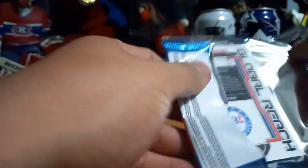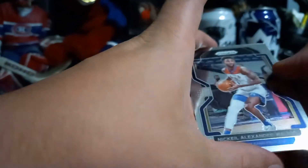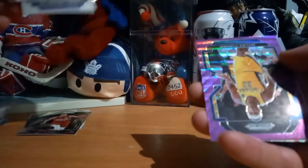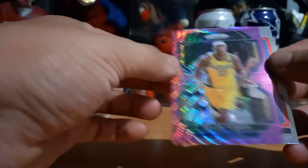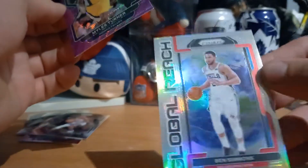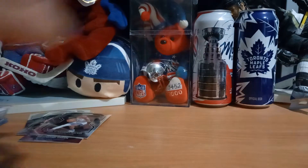Ben Simmons — looks like I have this already. Glory Reach, Walker, Brown and Green. Who's this? Miles Turner — Purple. Global Reach — I have this card but now it's not in the Prism. Now I have a Prism. As a base, that's a Prism now.